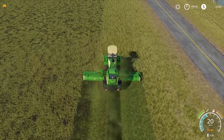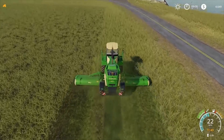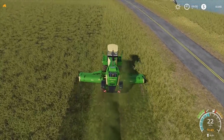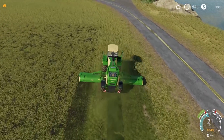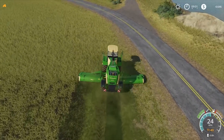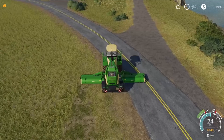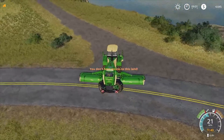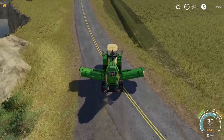I know I'm mowing part of the field but I'm not too concerned about that. This machine is pretty cool — you can change the swathing to left side only, right side only, or no swathing at all. We want it swathing straight down the center so we can come back and collect it with a trailer hopefully.